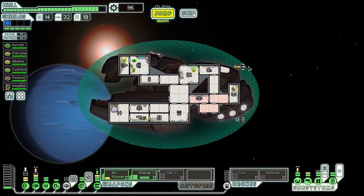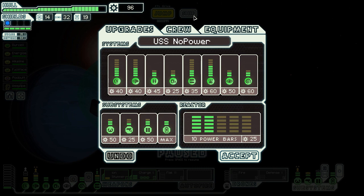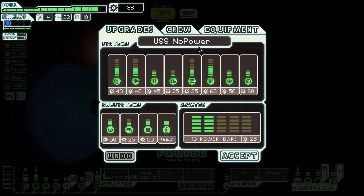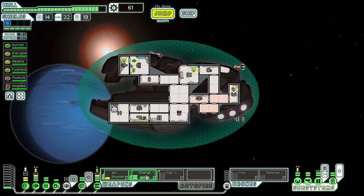Hi everybody, welcome back to some FTL. So in this system, I'm starting to think - I'm trying to get the flat cannon up, but I want to actually put one point into weapons. The reason I'm doing this is because then I can actually charge the flat cannon and the ion to keep the weapons down. It's more of a strategical thing, I'm just thinking ahead.